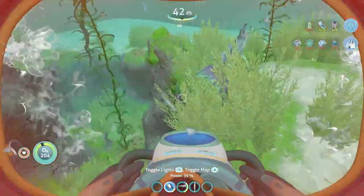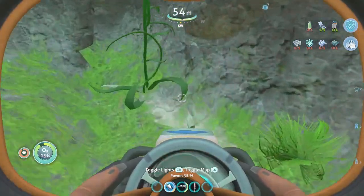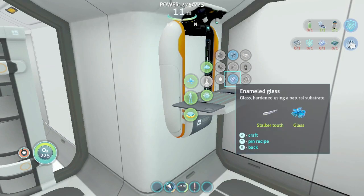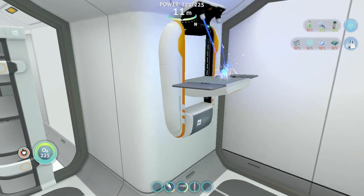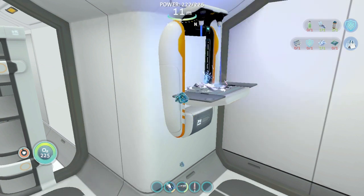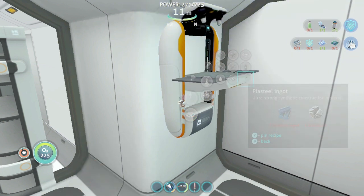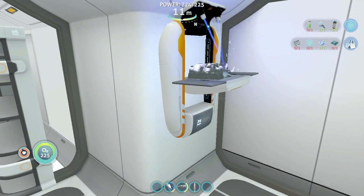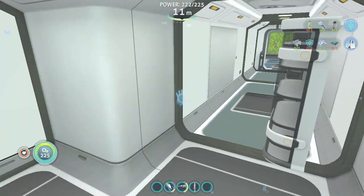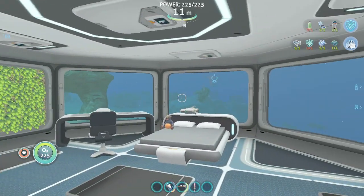Oh look, how convenient — there's copper right around here. There are actually multiple pieces here; I don't know how they stayed here but I'll take them. Enamel glass. One titanium ingot. One plasteel ingot. One plasteel ingot. I think this looks nice enough.